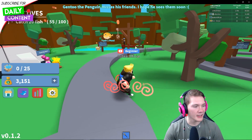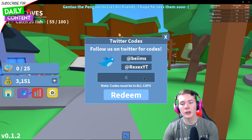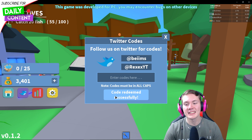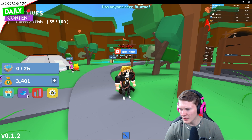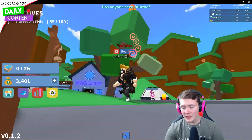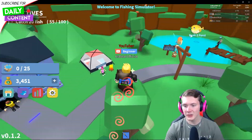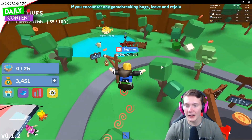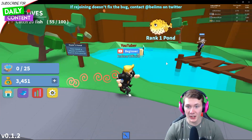I think it is time for my personal code. The code is really simple — it starts with a B, can you guess it? It's going to be bear. So if you enter code bear, that should give you a bunch of coins. I hope you guys enjoy that. Those codes should really start you off well.